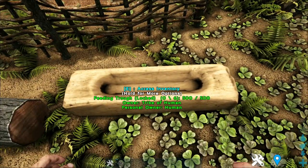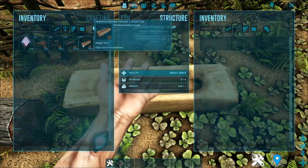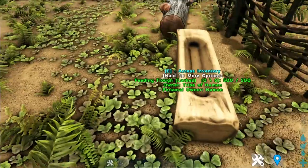Next up is the Feeding Throw. The Feeding Throw works as though it's a normal Feeding Throw, just a lot cheaper to make. But it holds way less food.